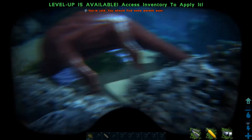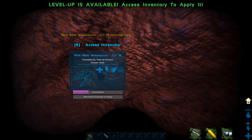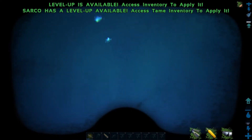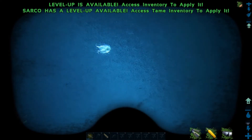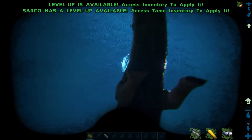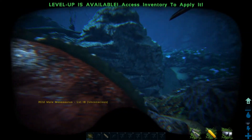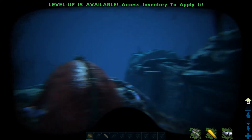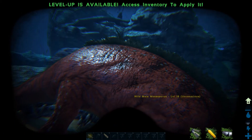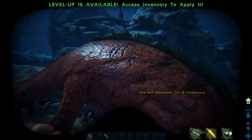We're going to hop off — the sarco will stay right there. This guy is unconscious, so let's go get ourselves some stuff. Since we're down here, we don't even have to worry too much about narcotics because we've got some right here, and we just hunted a few jellyfish. You're going to need narcotics to keep this guy down — higher level ones need a lot more, so definitely bring narcotics or the neurotoxin. Once you've done that, what you'll need is kibble — Quetzal kibble specifically, and you're going to need quite a bit of it.